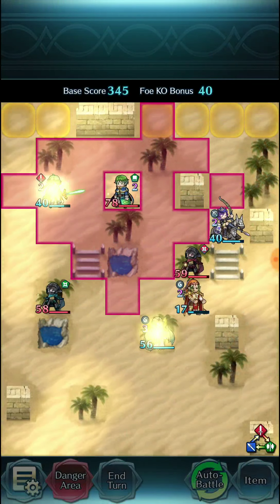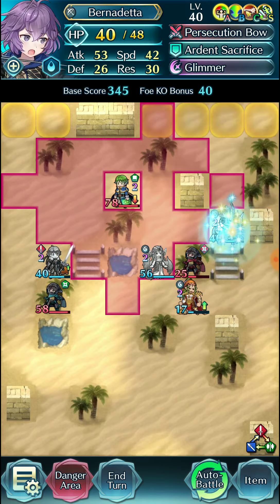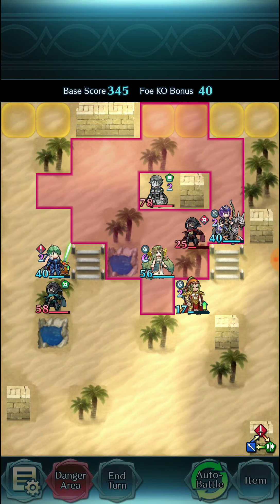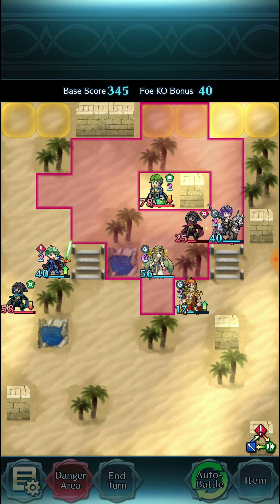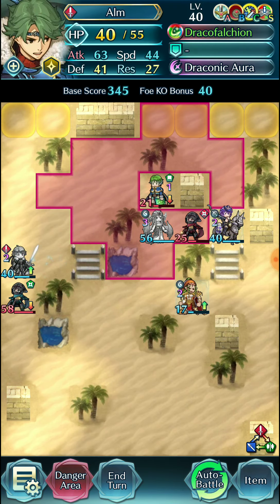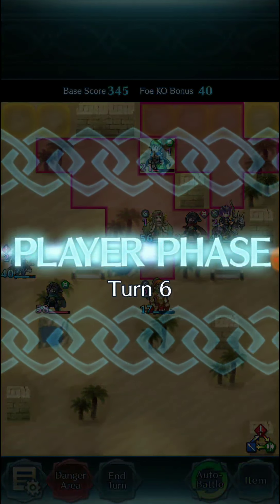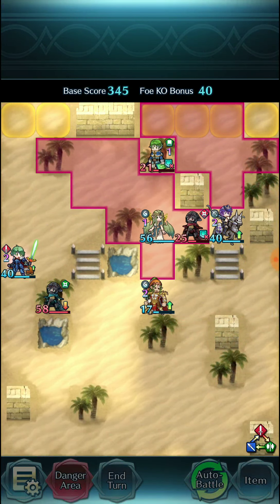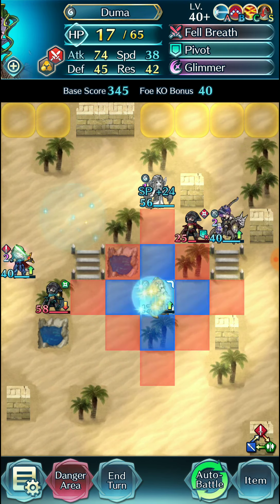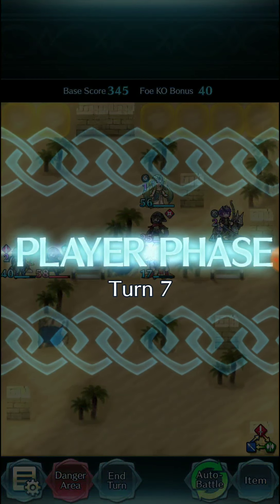Now we're going to start bullying enemy units here with Mila — she's just going to pick up kills. Merrick's going to charge up bonfires for us and everything's going to be nice and handy dandy. It's going to take a while but it'll finish eventually. We'll have the green thief slowly advance towards Mila — I think it's fine.